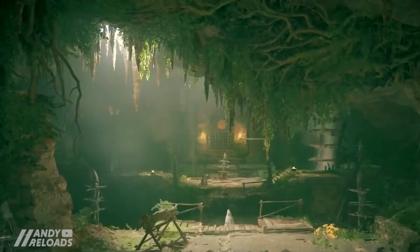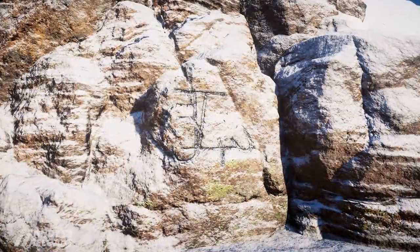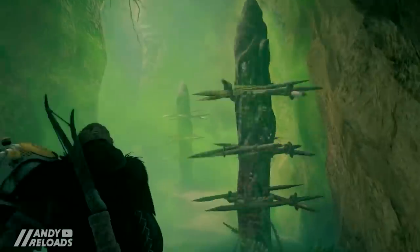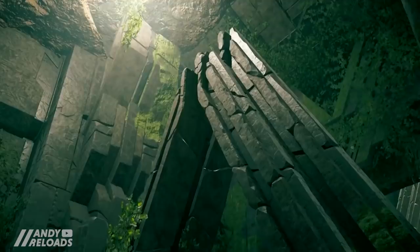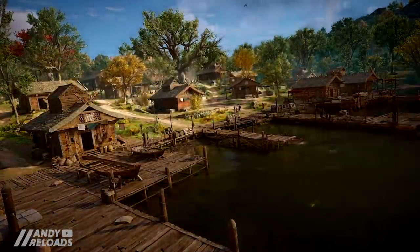So what is the Tomb of the Fallen stuff all about? You may have heard about the Odin illusionary runes over the last 12 months — they finally come into play here, but not all of them. There are a total of four hidden dungeons across England located behind these Odin runes, and you don't need any prerequisites apart from actually unlocking the Ravensthorpe settlement before you can give them a go.